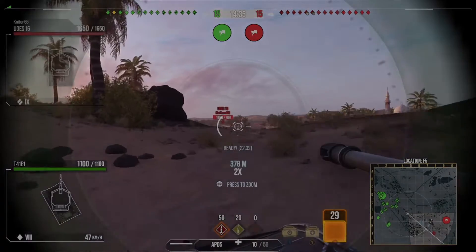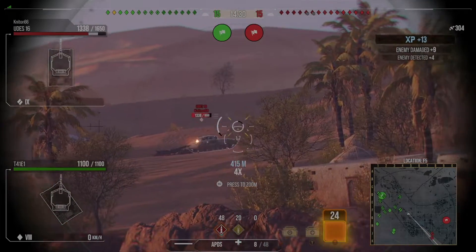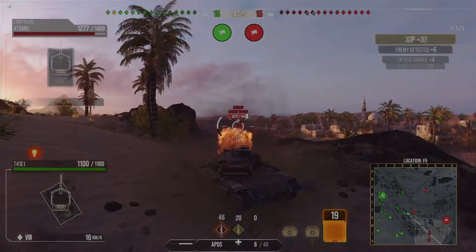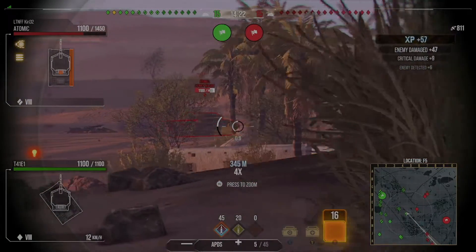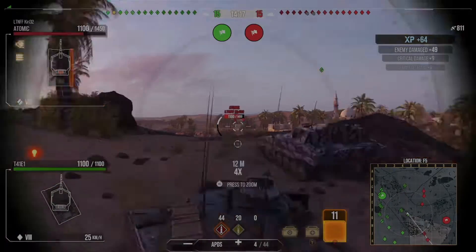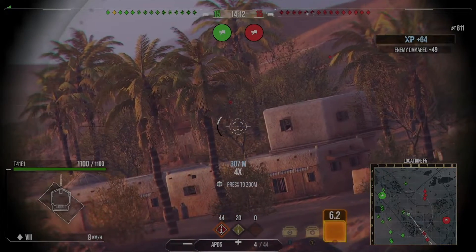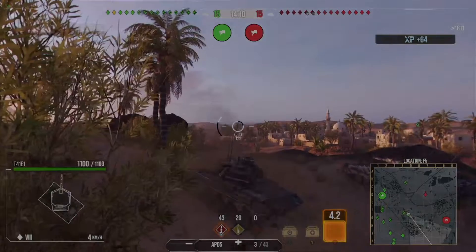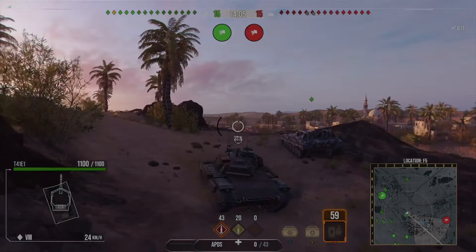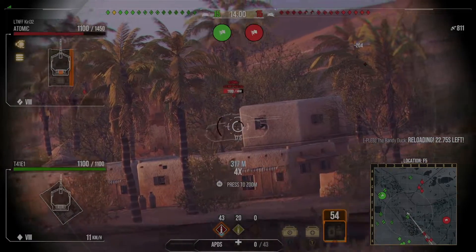We're going to see if we can get to an early position, catch anyone out, and get some nice early damage. We spot this Udes — this is the perfect situation to be in with a 10-shot autoloader. We get three shots in, then it comes out into the open and we get another two shots in, putting us on to 800 damage. He gets behind cover and we're unable to get any more shots in. I was hoping someone might shoot the train but no one does, so I put a few shots in before going for a reload, just in case.